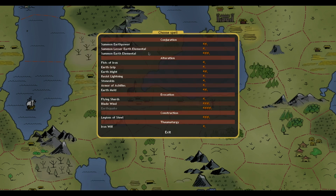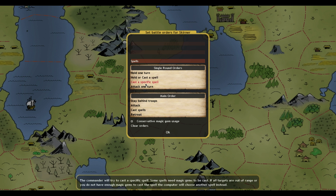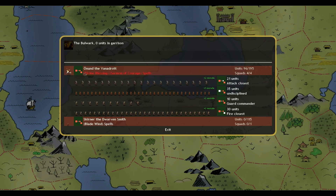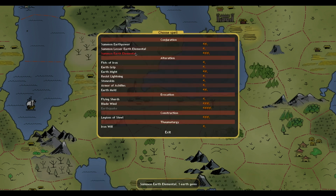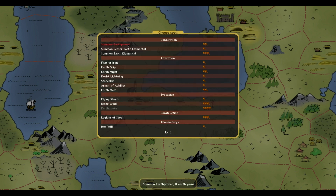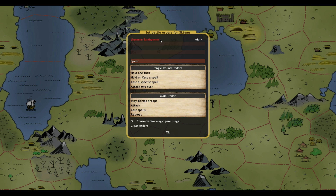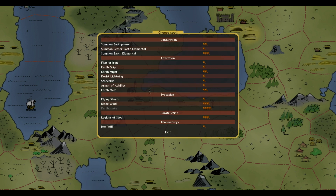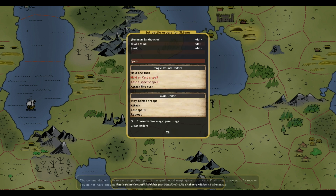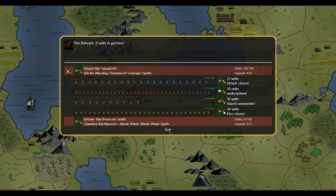You know what I like against these guys? The Blade Wind. I'm a big fan of this spell. It is 80 mana though. Earth Power would give him one level up — that puts him at level 4, which means it would cut Blade Wind fatigue in half, making it 40. So we could actually cast two Blade Winds going that route.